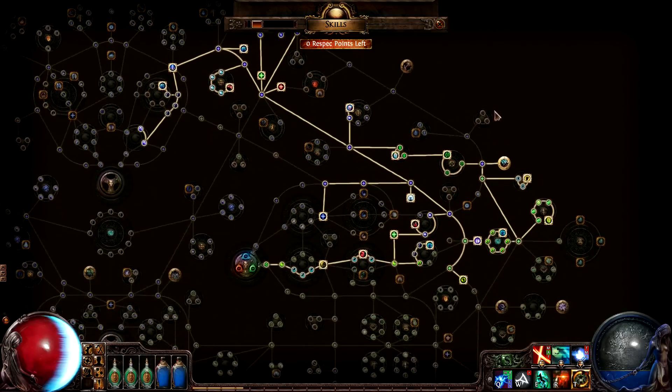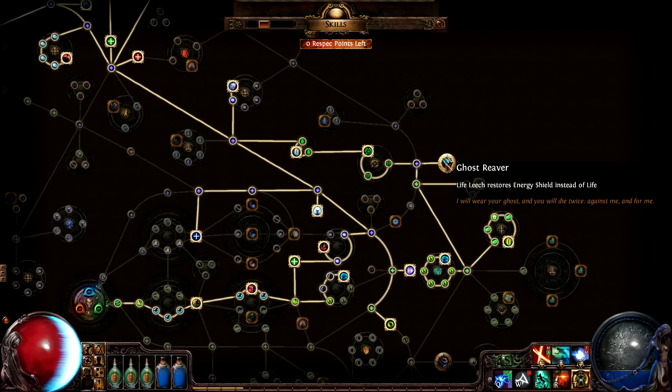The other selected keystone, Ghost Reaver, makes him leech to his energy shield rather than to his life. Given the way his character is planned, this offers a lot more survivability.